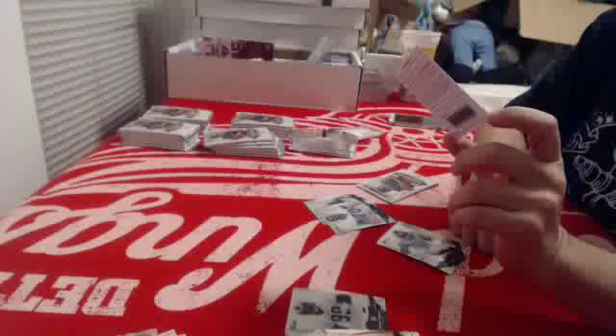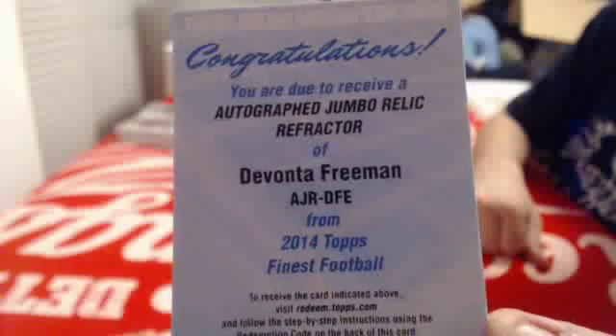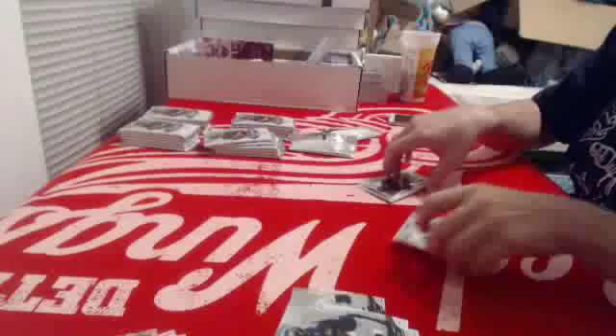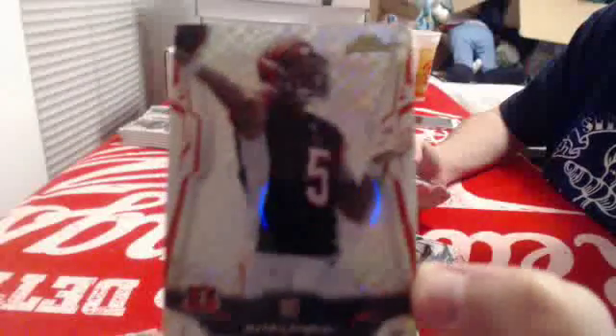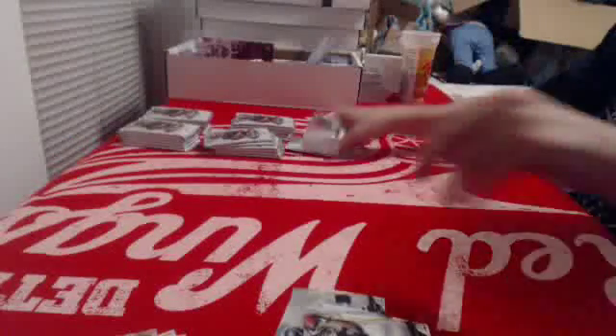Redemption! Autographed jumbo relic refractor of Devanta Freeman. Zach Martin and Jordan Matthews. One more pack — X-Fractor for the Bengals of AJ McCarron rookie, and base rookie of Marquise Lee. Alright, here we go.